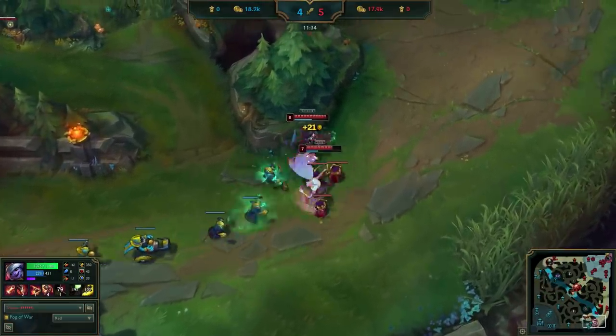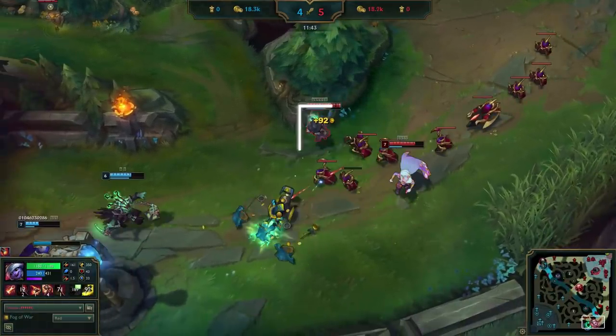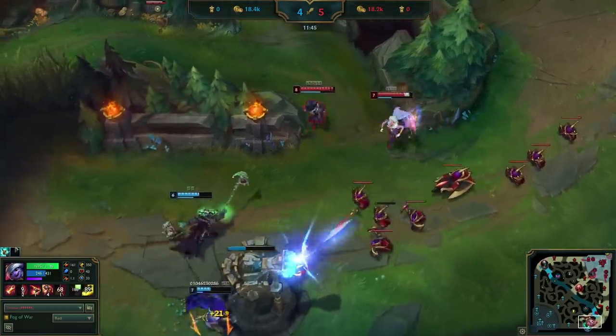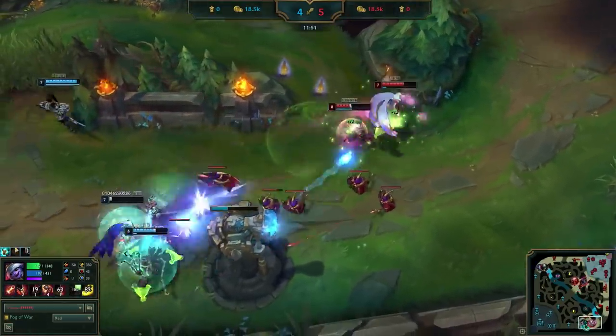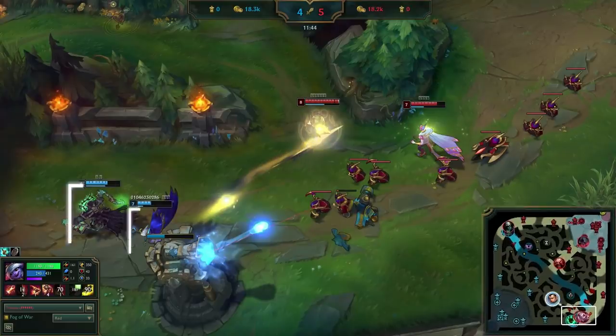He starts by hard pushing the wave, expecting to take tower while Xayah is back, and realizes that she actually stayed. He decides to just try to auto them, and fails to juke the Thresh hook, getting chunked heavily in the process. Fortunately, he lives. Uzi would've been better off being satisfied with a health advantage and freely autoing the tower. The enemy 2v2 was too low to stop him themselves, and red buff is about to spawn, so any attempt on them to stay and stop him would be a clear giveaway that Xin is ganking.